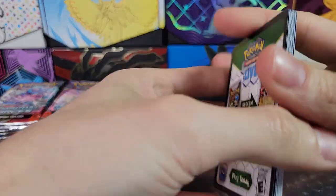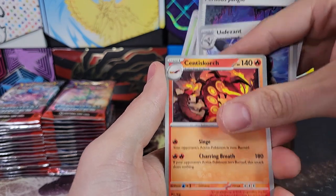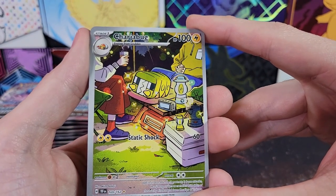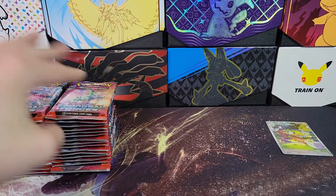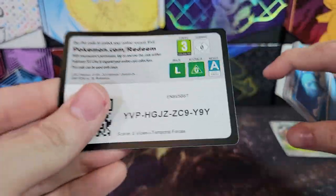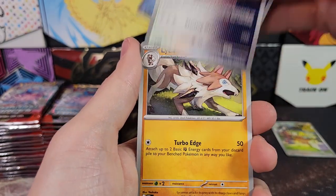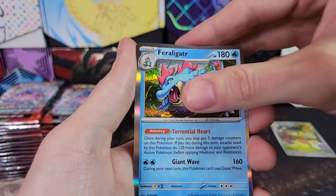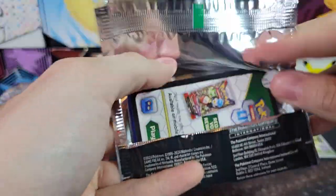All right, I just want to get right into this. We've looked at most of the comments in the first box, so I'm going to go a little quicker. We've got Relicanth and a Charjabug illustration rare right off the bat. Very cool. And a Dunsparce. Very cool illustration rare to start us off. Hopefully we can get a special illustration rare of one of the legendaries in the set — there are six of them. Got the Dog Trio and the Three Musketeers Trio from Silver and Gold and Black and White.